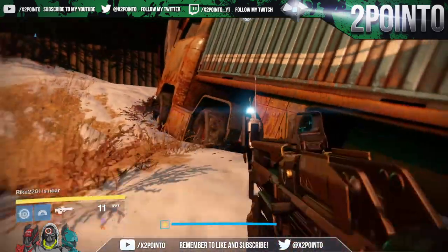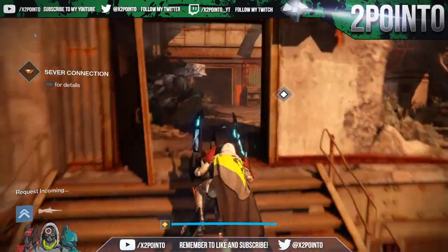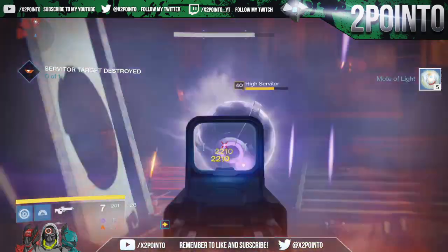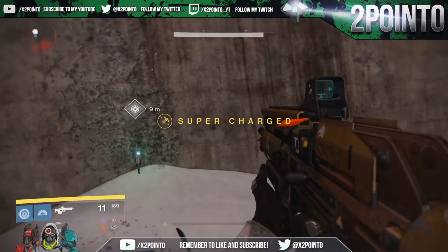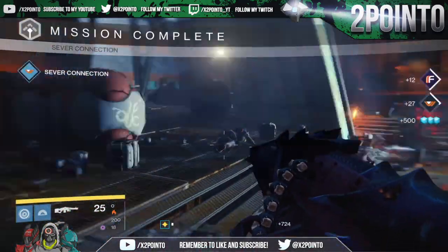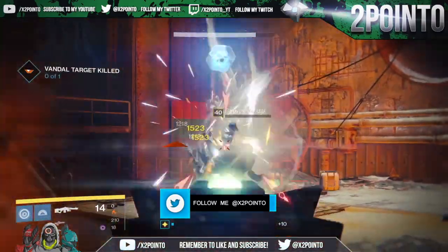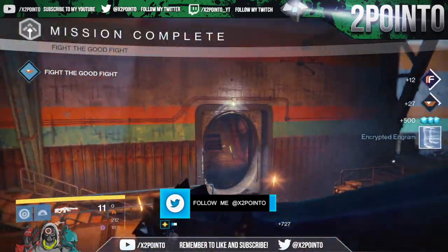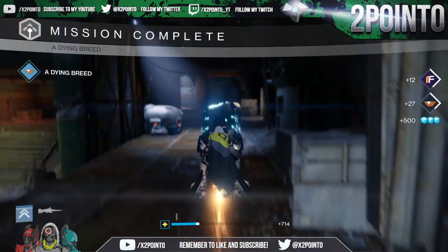Once you've loaded into a patrol area — in my case the Cosmodrome — pull out your ghost to check which missions are available, as certain ones reward you with more glimmer. The highest-paying patrol missions are the kill special target ones, represented in game by the symbol on screen. These will always give you 500 glimmer each. Simply go to the set location and take out the marked target. Since The Taken King the target will always be a major enemy with a yellow health bar, making it easy to quickly identify the correct enemy.